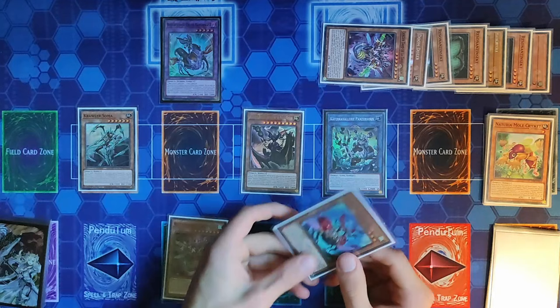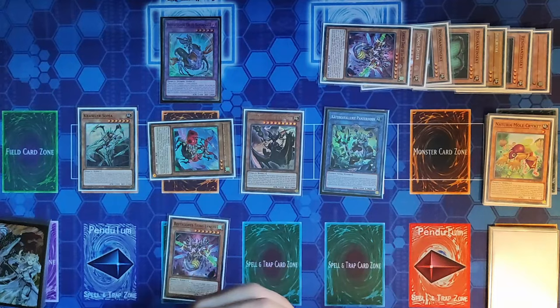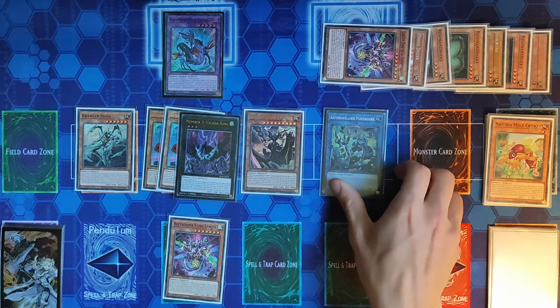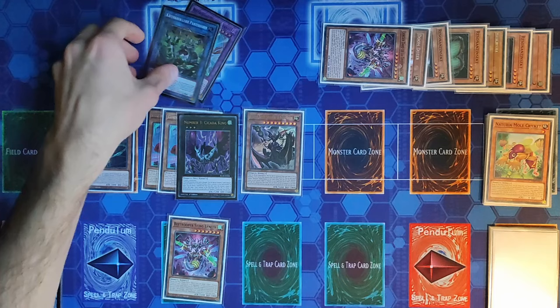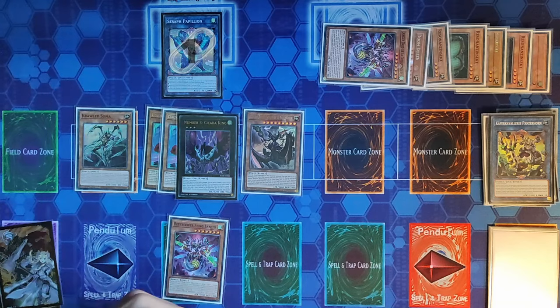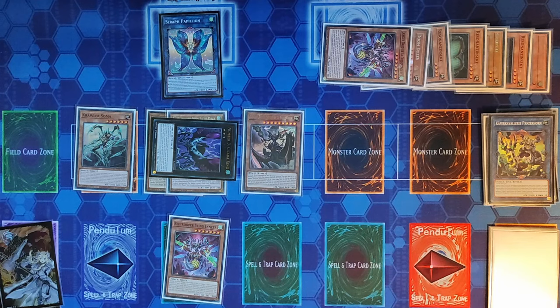Scout Buggy's effect summons another Scout Buggy from our deck. We now clearly have two level three monsters, so we overlay them to Special Summon Cicada King in Attack position. We use Armor Horn plus Cruel Saturnus — a Link 2 and a Link 1, both Insects — to Special Summon Papillon. Papillon has an on-summon effect as Chain Link 1, but we immediately chain Cicada King to negate Papillon's effect, detaching a card, and change Cicada King's battle position.